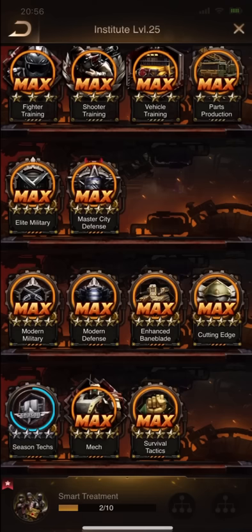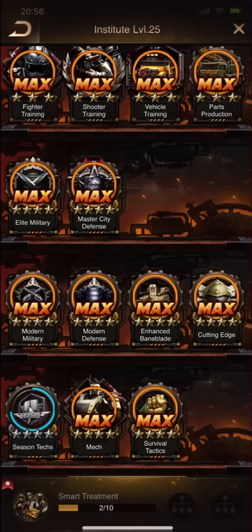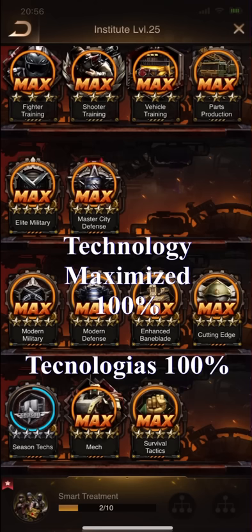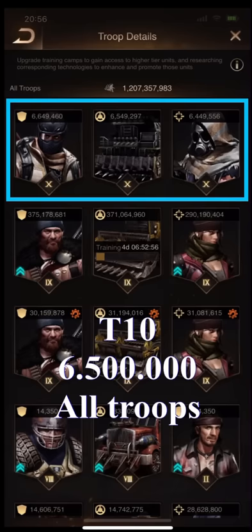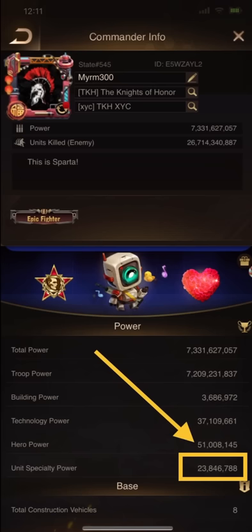First, let's see the account details — of course, the techs. All technologies upgraded, all techs maximized. It's crazy. Mainly survival tactics maximized. Now the Tier 10 troops amount: over 6 million Tier 10 troops in each kind of troop.